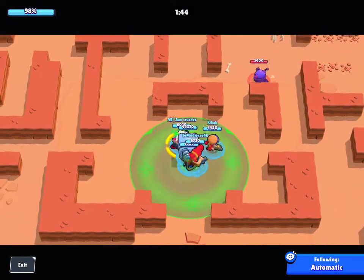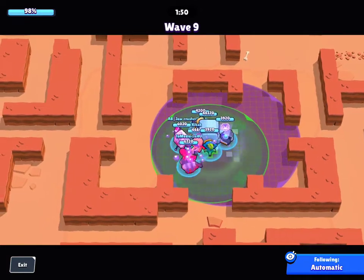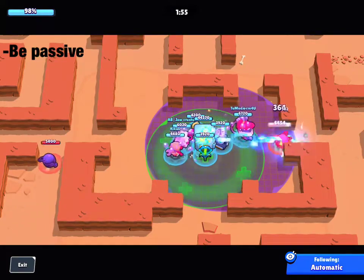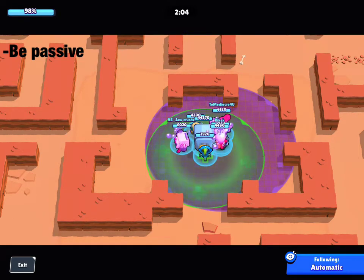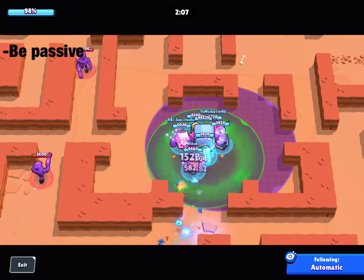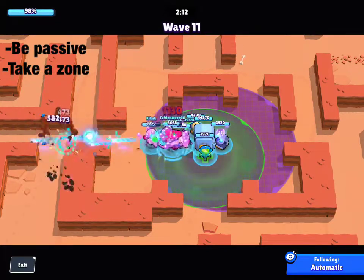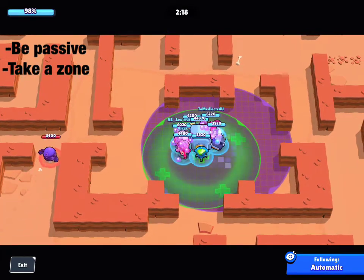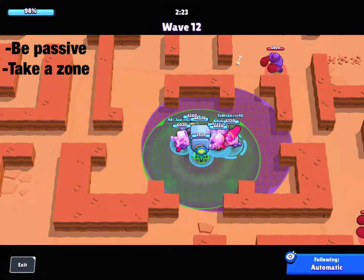Let's go over some basic tips. First: play passive. You don't want to be going up and dying every minute, because that leaves your teammates in a horrible position to defend and the robots will get damage off the safe. Another tip: take your zones. Don't have three people going in on the right side of the map — that's horrible, because all the other sides will be left open and you won't be able to defend as well.